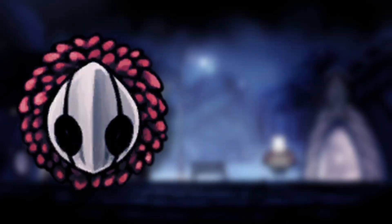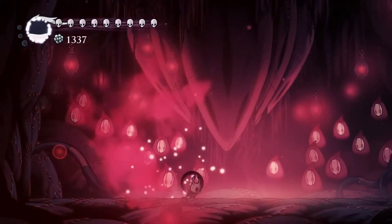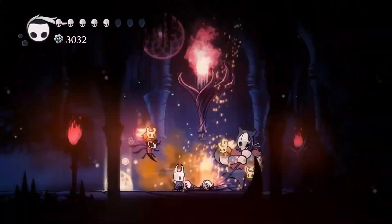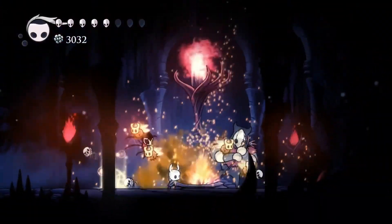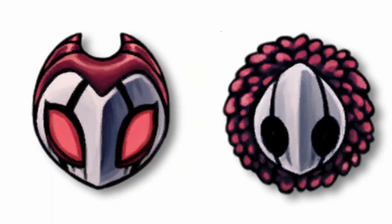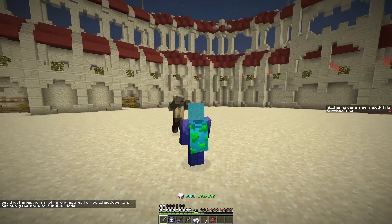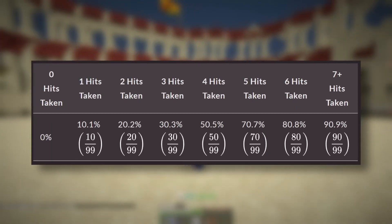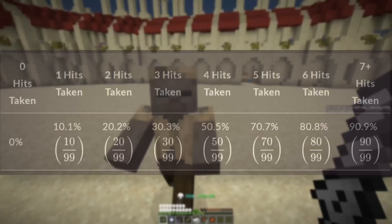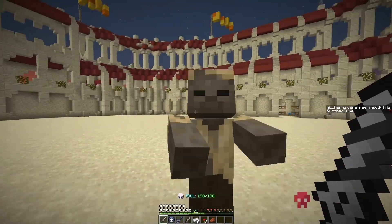Carefree Melody is basically the other version of Grimchild. In Hollow Knight, you can either complete Grim's ritual and get the 4th stage of Grimchild, or you can banish the Grim Troop entirely. Your reward for going through these troubles are Grimchild and Carefree Melody respectively. Carefree Melody has a chance to protect you from incoming damage. The longer you take damage without the effect of Carefree Melody activating, the more likely it is to activate on the subsequent hit.